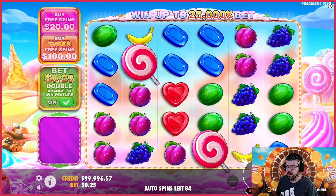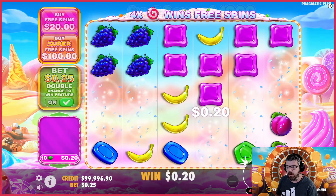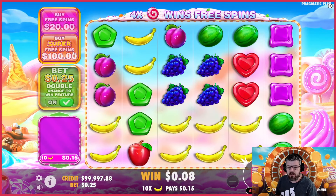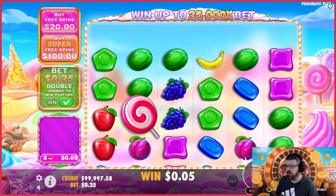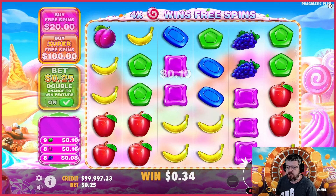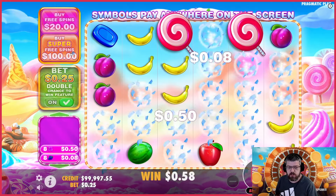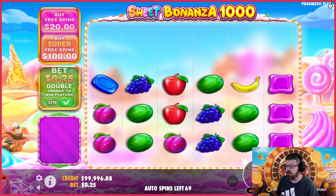What this game has that the other Sweet Bonanza hasn't got is a 1000x bomb, which you can get in any bonus round. It's also got a super buy, so you can buy super free spins like Sugar Rush 1000. In the super buy, every multiplier is over a minimum 20x, which makes for some crazy bonus rounds. However, it's insanely expensive — on a 20p stake, that bonus round costs around £100.